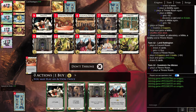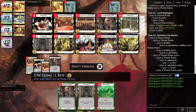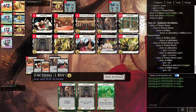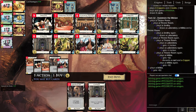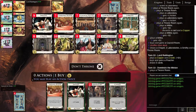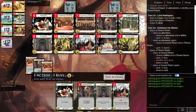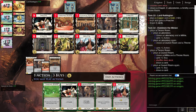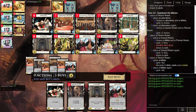We'll just double Throne Room Smithy and keep throning lab. We're going to Throne a Militia and play Militia again — that's a pretty good outcome, we ended with a six. We only have one buy, and Council Room is the only buy in this kingdom. So we're going to get another Council Room to increase our buys, and be careful to always Militia after Council Rooming.